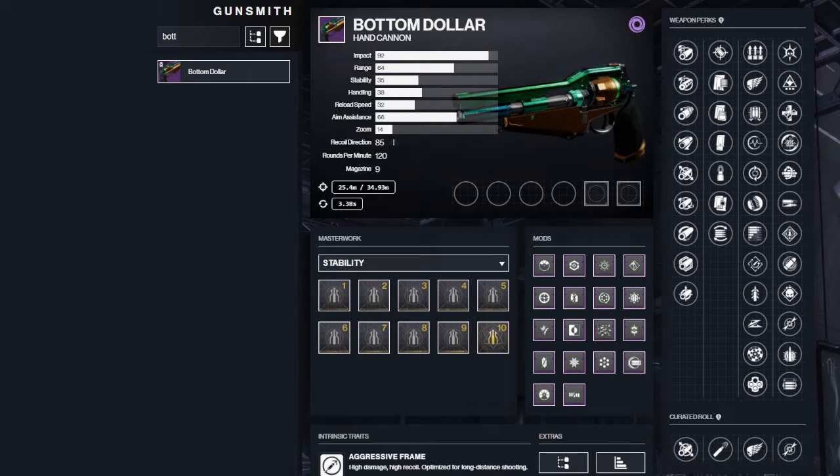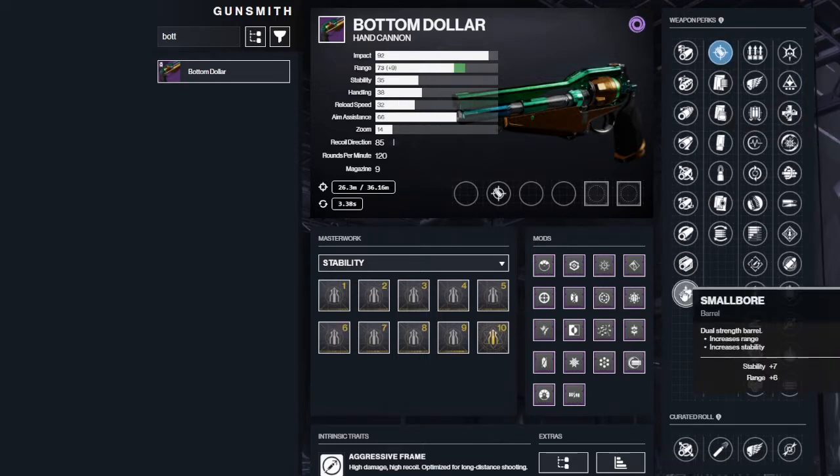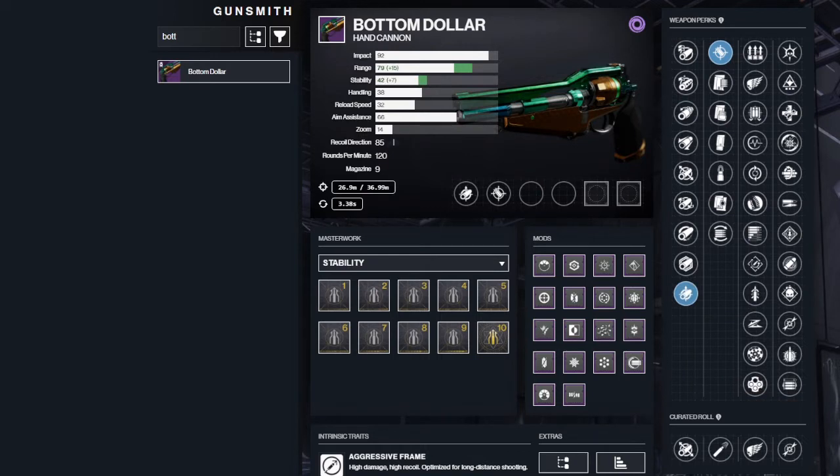This is the Bottom Dollar from the D2 gunsmith — there are so many perks and you can get this gun from doing Gambit. I know people don't like doing Gambit, but this is a great 120 to get your hands on. So many perks available. With Accurized Rounds and Small Ball you get range and stability. Range Finder and Opening Shot would be fantastic — huge range and stability. Killing Wind and Opening Shot would be great. Even Surplus and Opening Shot, or Range Finder and Eye of the Storm. There are so many great perk combinations.